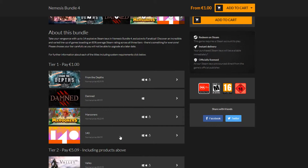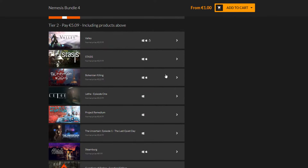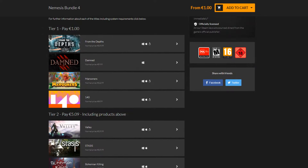The other game from the 1 euro tier is 140. This was actually, I think, my second video — I did a review of it and if you want to see me embarrassed, watch that video because it's very old and had absolutely no production quality. But I still stand behind what I said about the game. With tier 2 you get Valley — the other games I don't know, but Valley is a really good game, and I think 5 euros for Valley, 140, and Damned is a really good deal. I also know Marooners — it's a party game like Mario Party mini-games, but it's confusing and not very good.